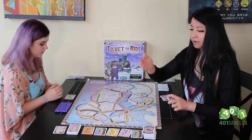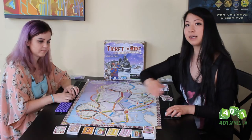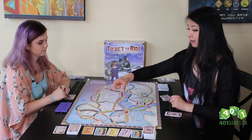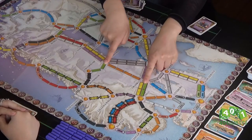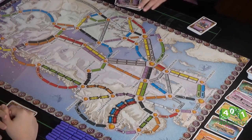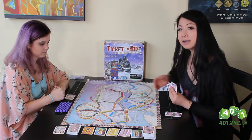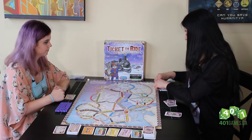Basic gameplay: we have what are called train cards, and that's what allows us to play trains to claim routes. So let's say I wanted this orange track here that costs four orange cards — I would need to pay four orange train cards out of my hand in order to claim that route.